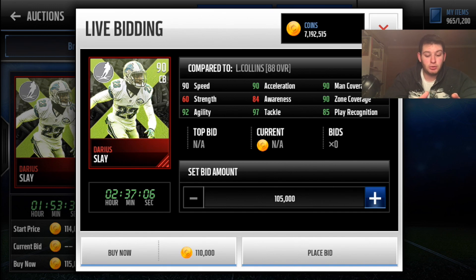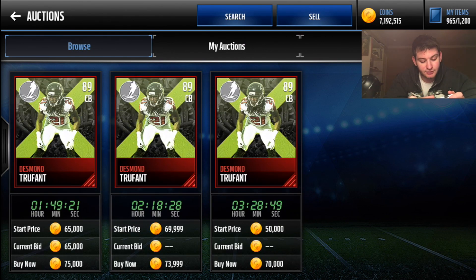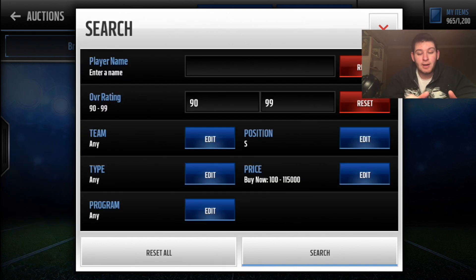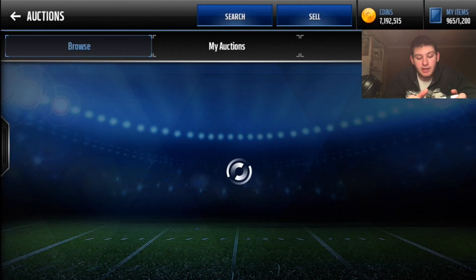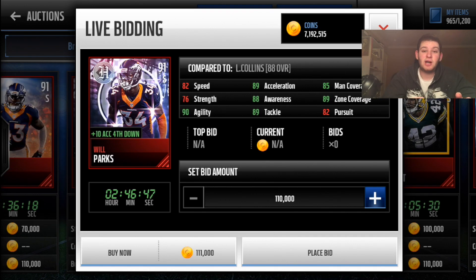Two other beasts: X-Factor Darius Slay has 97 tackle, 90 speed, and 90 man coverage. Desmond Trufant X-Factor at 70,000 coins — 89 speed, 96 man coverage, absolutely locked down. For safeties it really comes down to preference — man coverage or zone coverage boosts. Dwight Lowry at 105k gives plus two zone — he'll have 90 zone and gives plus two zone to everyone. Calvin Pryor gives plus two tackle, 91 zone. TJ Ward at 110k has 87 zone and plus two tackle.